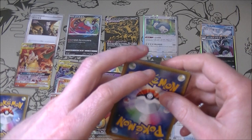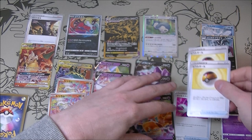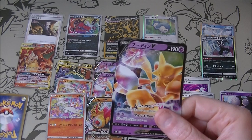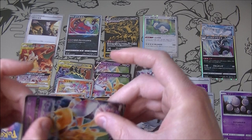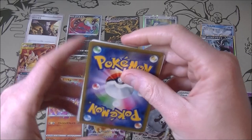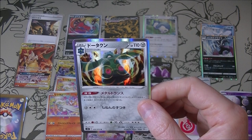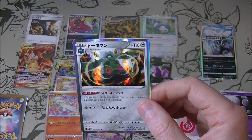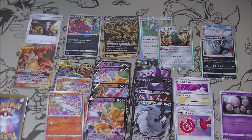Next pack: got an Alakazam V, two Level Balls — those are worth a couple of bucks each, nice. I really like Alakazam; back on my old Pokémon Blue on Game Boy I raised an Abra all the way to level 100 Alakazam, so it's one of my favorites from Gen 1. We also got a Reset Stamp — the alternate art one, that's pretty good. And a Bronzong — I always forget which one is Bronzor versus Bronzong, but it's decent. Two more packs to go.